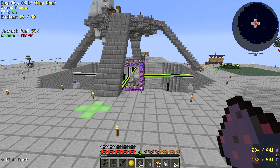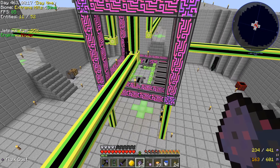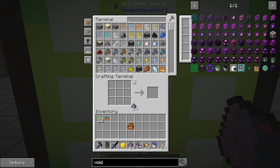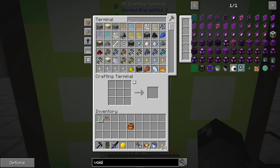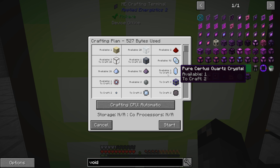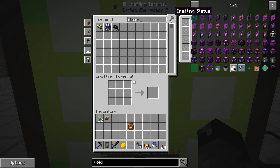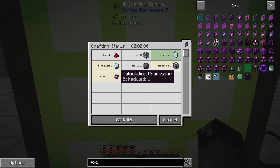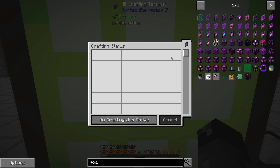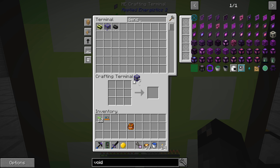There are the two stacks of Fluox dust. So we need the dense energy cells — I said I want to make three of those. It looks like we have everything ready to go, so this should be a relatively fast craft. It does have to make three of the calculation processors, which it looks like it's in the process of doing after it gets us the pure surface quartz, and we're done.